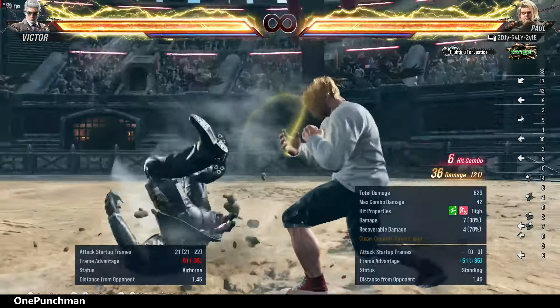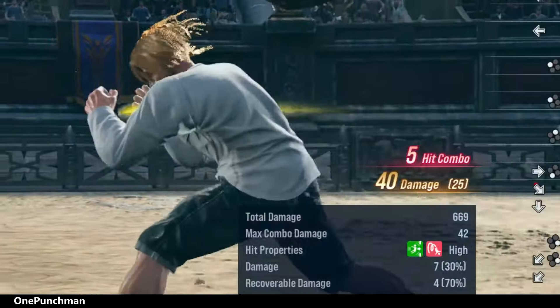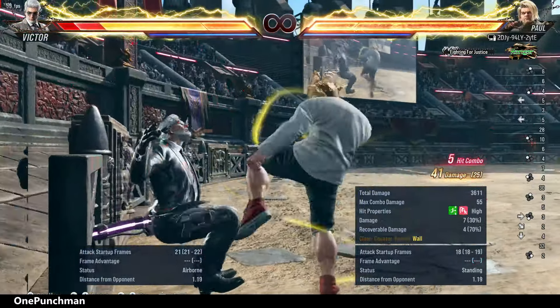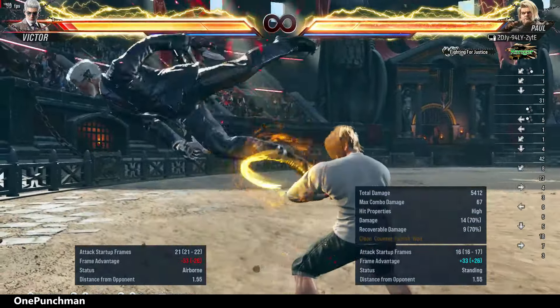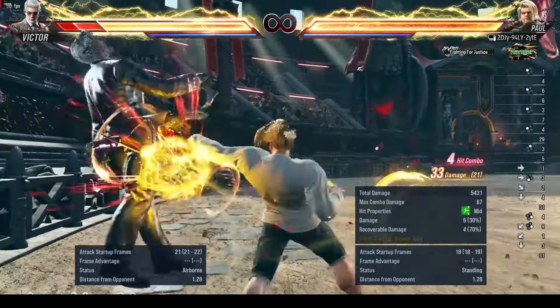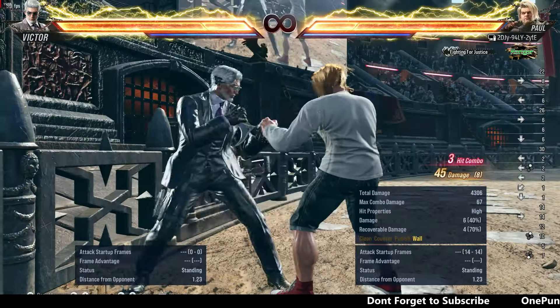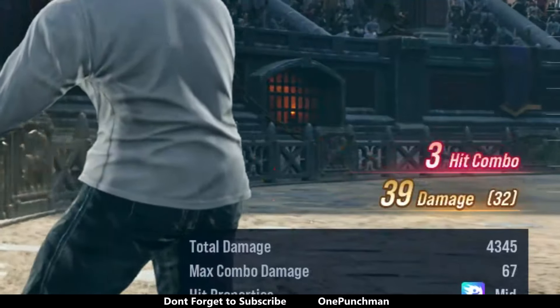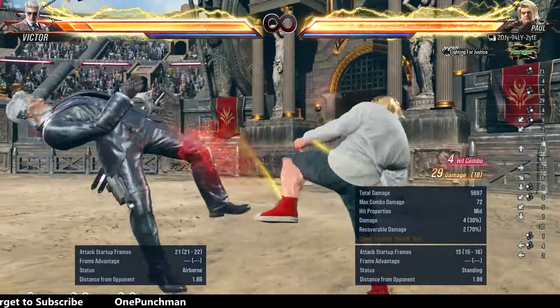For 40 damage, this one is great — easy to execute and a good wall carry combo too. If you are good at back sway cancel to death fist, then you can make great damage. Otherwise, at wall, you get less damage from low parry combos. For 40 damage, this one is easy to use and good for wall carry.